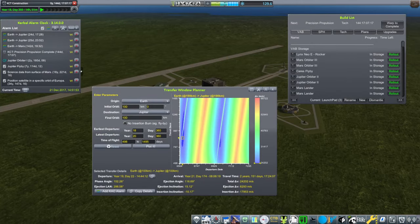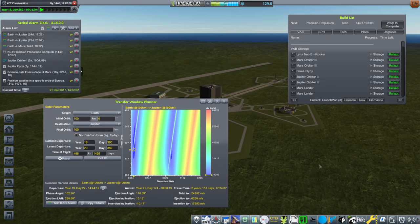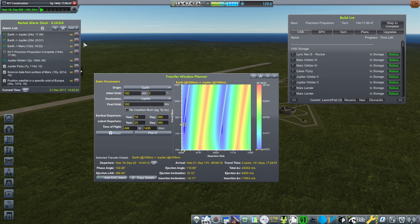We've gotten the Jupiter Orbiters done, the Mars landers done, and even the command module technology done. So we've gotten the technology for the larger version of the Lynx. And I've decided to swap out the transfer window planner for the fork that actually gives the ejection longitude of ascending node, because that'll be easier — we'll have a pure prograde component instead of whatever the other transfer window planner was trying to do, since we've had some problems with it.